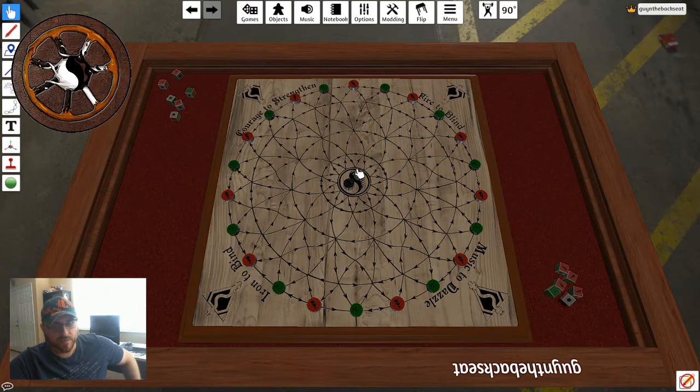To begin with, you have the web or the board itself. As it's mentioned in the books, there's courage to strengthen, fire to bind, music to dazzle, iron to bind. You have these cross hatches on the board — each of them represents a location where pieces can move. The middle circle is only available if you have touched the outside edge and you're trying to win the game. You're trying to get from the center to the outside ring and back to the middle without being touched by any of the pieces around the perimeter.